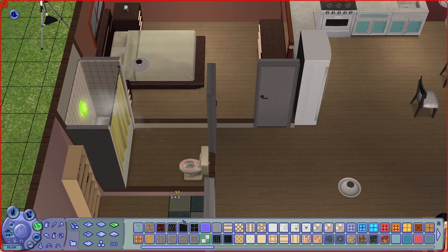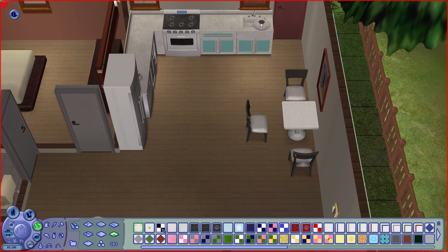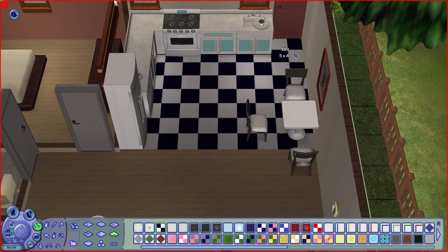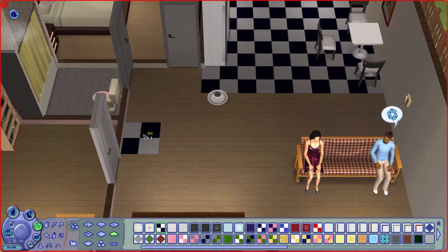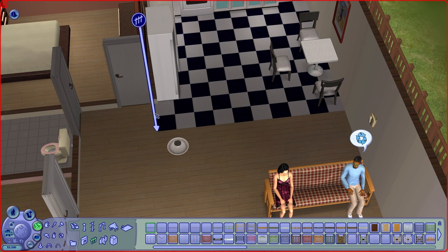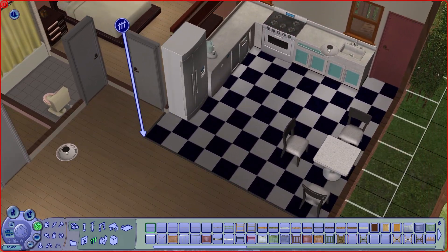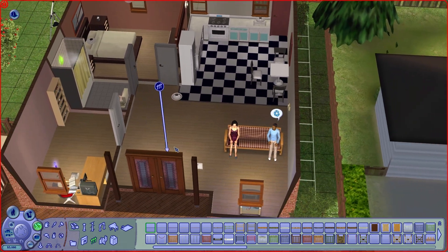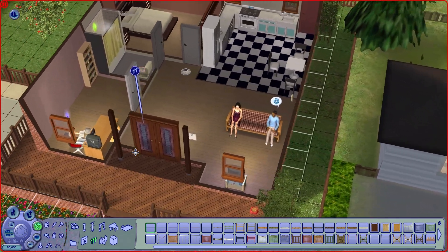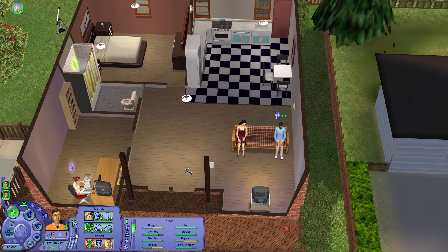We've got no money left so let's hope there's no kids on the way anytime soon. Pop that there, a little one of these, and maybe a picture above the bed. The walls being white but I'd like some tiles. Same in here — it doesn't have to be perfect but I'd like something just a little bit nicer. There we go. We could bring the wall out one more but no, I think that looks okay for now. Yeah, I like that.